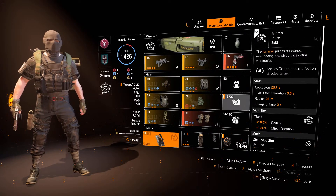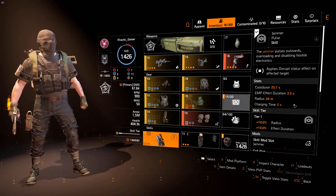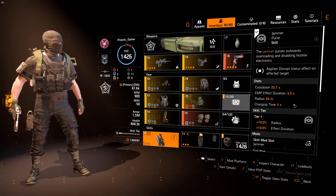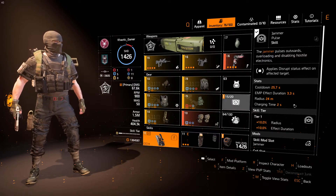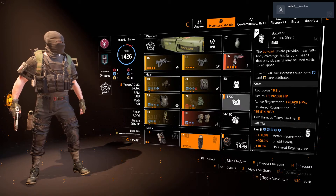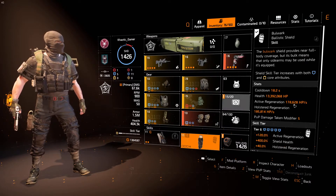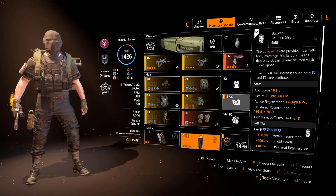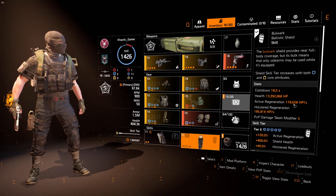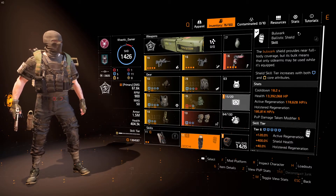For skills, I run the Jammer Pulse because it's great when people want to push you with their shields, Stinger Hives, Mortars, and everything like that — you can just jam and they'll go bye-bye. The Bulwark Shield is good because you can take advantage of the Liberty. It's all about taking every advantage you can, especially in the Dark Zone, because there are no rules there. People want to use sticky bombs and mortar turrets — they aren't going to know what hit them. Keep that Bulwark Shield handy for when you push.